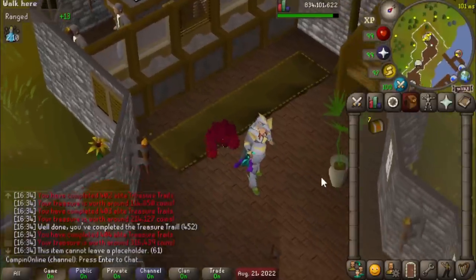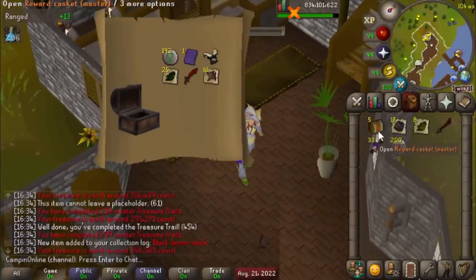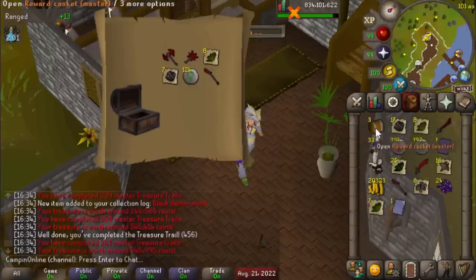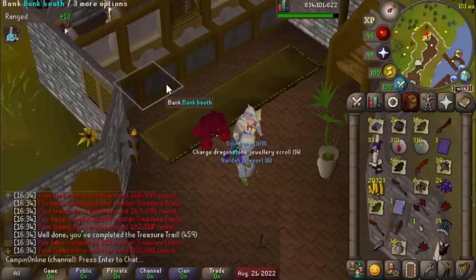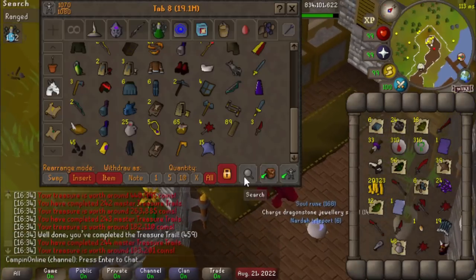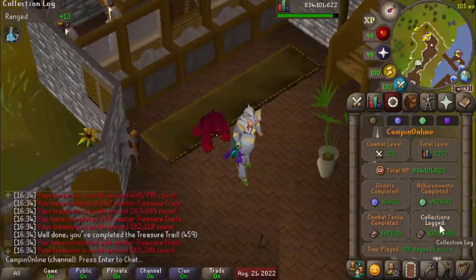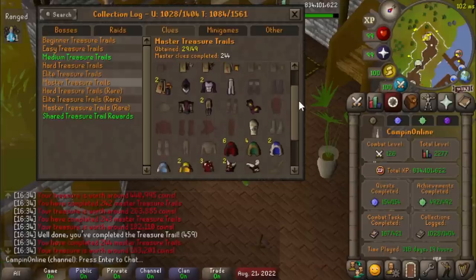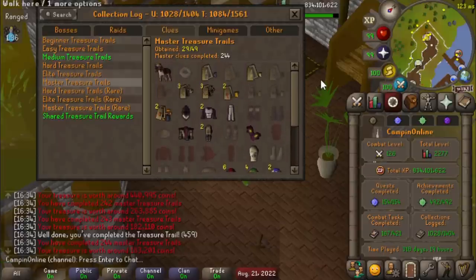And then we've got seven masters to open up. Let's see if we can get a new unique. There we go — Black Demon Mask, that looks very nice. I will certainly take one new unique from masters there. That is quite nice. We never checked the master log, but here it is. Not too bad.